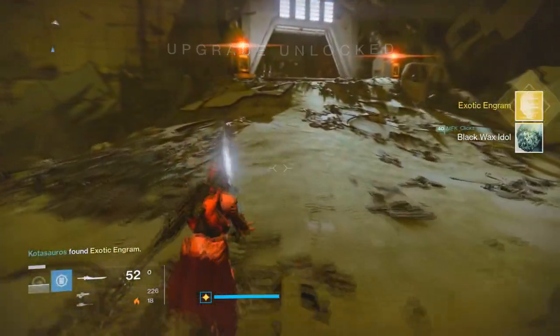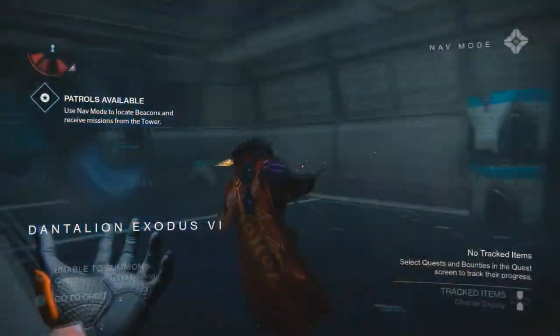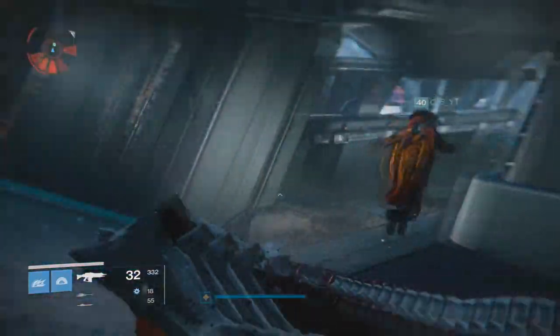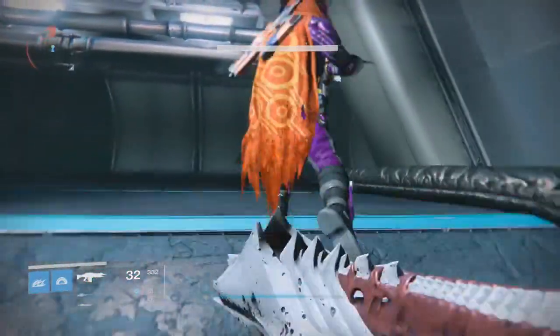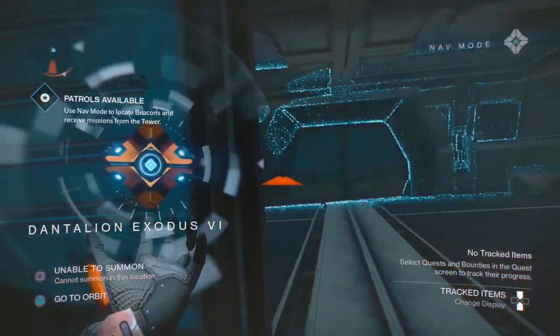Now I'm going to show you the legit way of getting in here. Get back to the room and you're going to see these consoles. Run directly where I'm running and open these doors with your ghost. This is going to be the first location, and the second location is over on the other side — open up the door with your ghost.